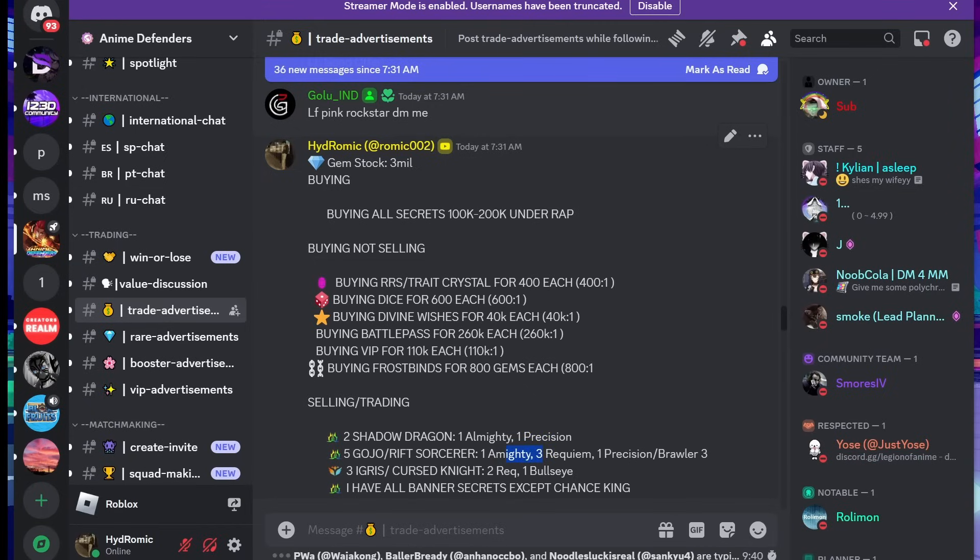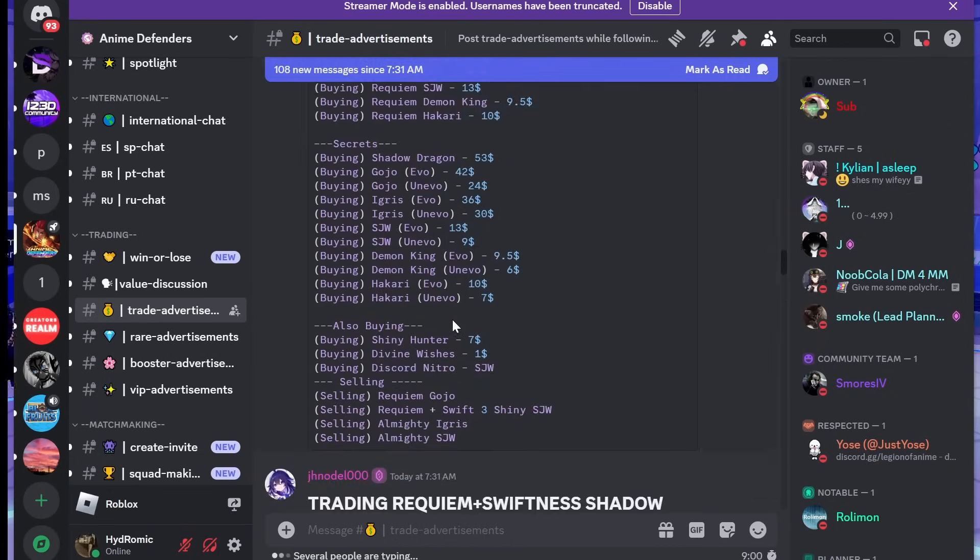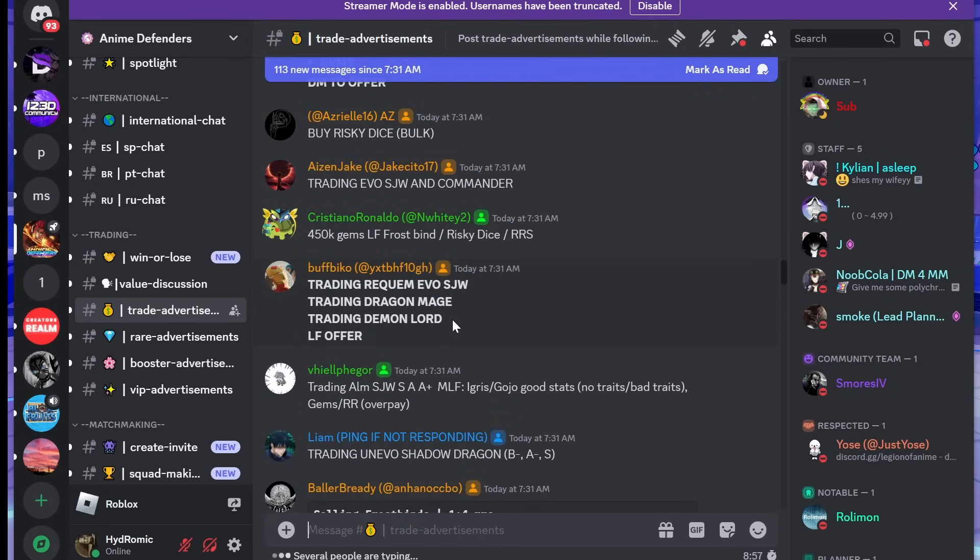The nice thing about having a shop is that say you have an Almighty Gojo — everyone wants one. Someone might give you a crazy offer, like two Almighty characters, which is a really good deal and obviously you accept. After you send your trade out, you need to learn how to haggle. Say someone offers you 8 mil for your Almighty Gojo — that's already good, but to make extra profit you can say 'no thank you, that's too low, could you do 9 or 10 mil?' They say they can't go that high, you negotiate to 8.5 or 8.7 — just like that you made an extra 700k.